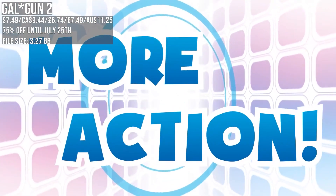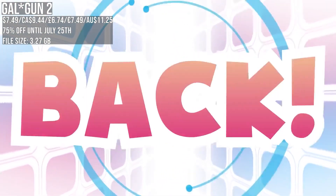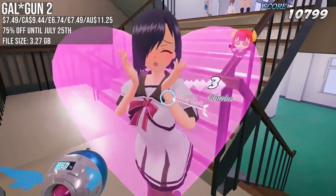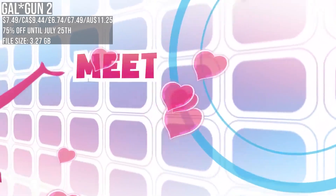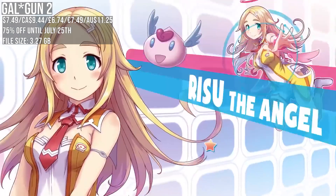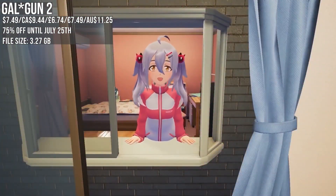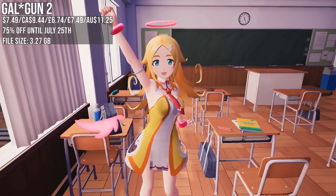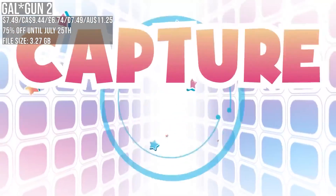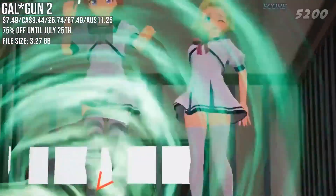Gal*Gun 2 — keeping it classy — is an on-rails shooter where you control a pheromone gun and shoot demons who have taken over the girls of an academy. I reviewed it on the channel, linked below. It's not a good game, but it's super cheap at 75% off, a new low. You're really coming for a B-movie vibe. Probably not a good one for kids even if it's about as tame as they come — it's all about suggestive themes.